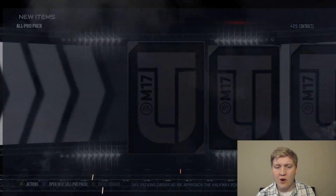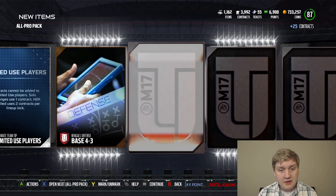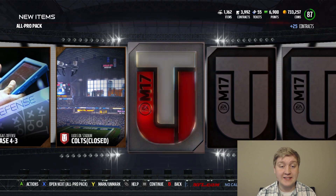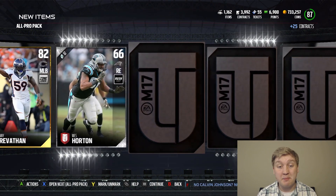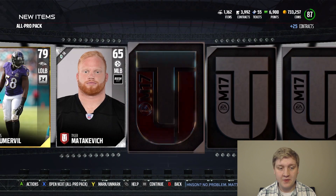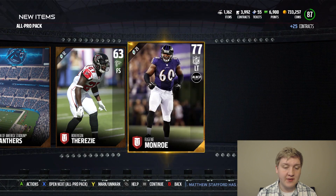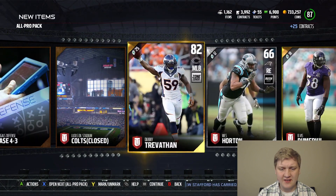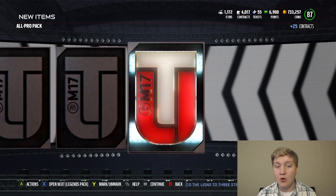Let's go ahead and get into the All-Pro Packs. I think one of them is a free All-Pro Pack that you get for the Deluxe Edition. So maybe, just maybe, we might get something lucky — I've seen people get some nice cards out of these free packs. Not expecting too much, but would be pretty awesome. Last card of the pack: 77 overall. Nothing too crazy out of this one. Danny Trevathan isn't too bad with 88 overall.